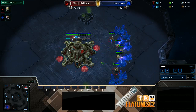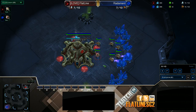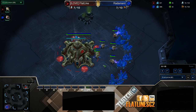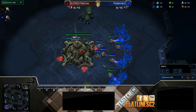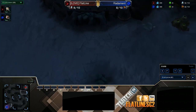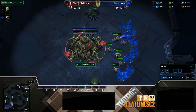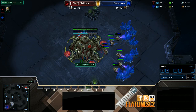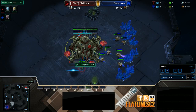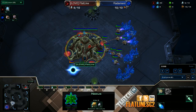Hello everyone, this is Flatline and today I'm going to be doing a PvZ build. We're going over a very specific build for this matchup, but it really only works on this map and any map where there's a very small choke point where you can wall this off with a pylon and two buildings. It's going to be the double immortal warp prism gateway island build.